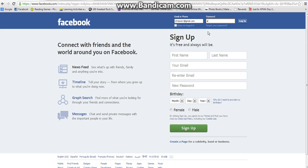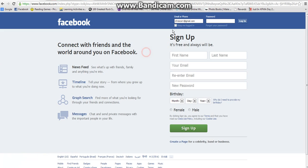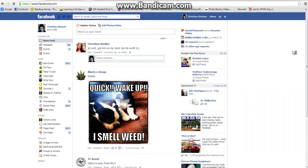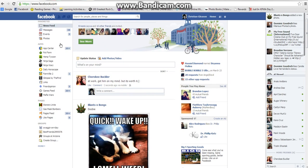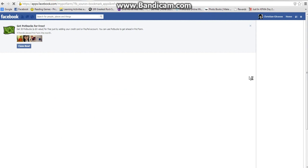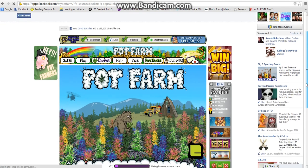Hey guys, I'm here to show you how to hack Pot Farm. First, what you gotta do is you gotta have a Facebook of course, and Cheat Engine 6.2, and you have to have made a little bit of progress on your Pot Farm. So what you're going to do is you're going to sign into Facebook, obviously go into Pot Farm, and wait for it to load.